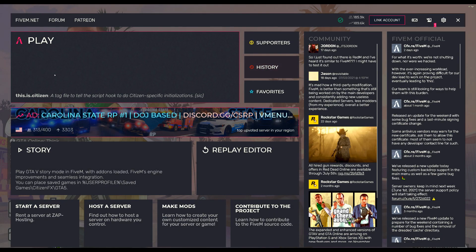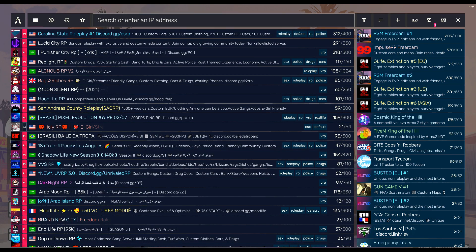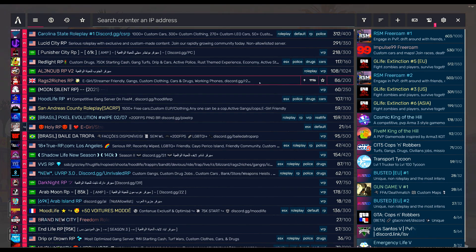Once you are done installing, it will automatically open up like this. From this point, what you want to do is log in. Then you can go ahead and select Play, or go to History and select Play right here — and this is where you get to find other people's servers.